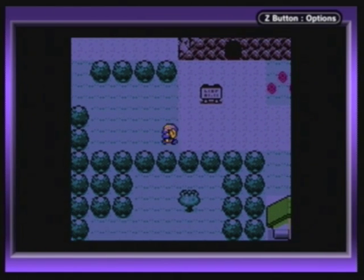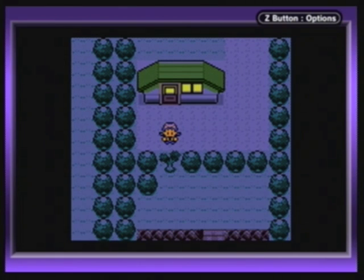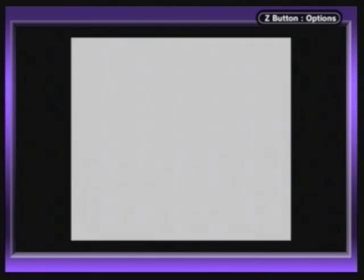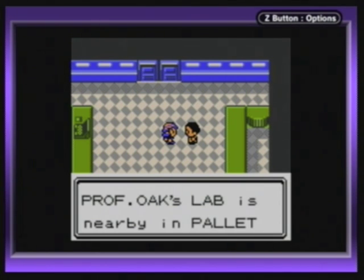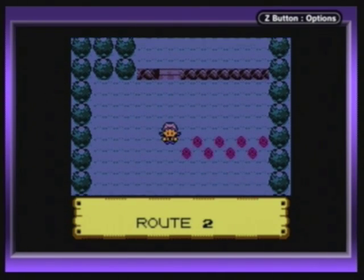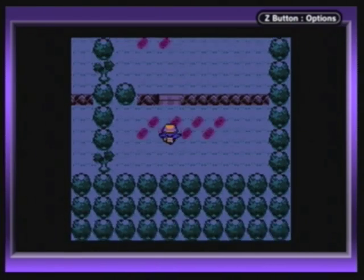Let's go through this place first, because I kind of want to show stuff, and not to mention all the items are along this path anyway. Need Cut? Yes, we do. In case anyone's wondering, I was kind of getting sick of running around with a level 7 Paras, so I went and evolved it into a Parasect. And there's one of Professor Oak's aides, but unlike last time he's not going to give us anything useful. There is an item all the way down here — Elixir! Don't even use these items anyway.